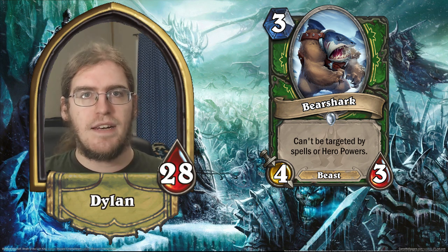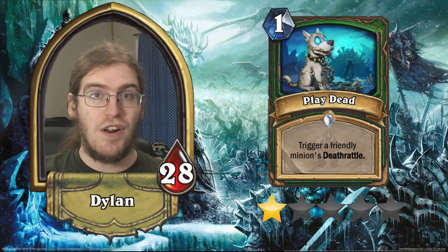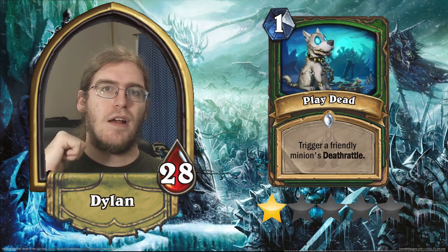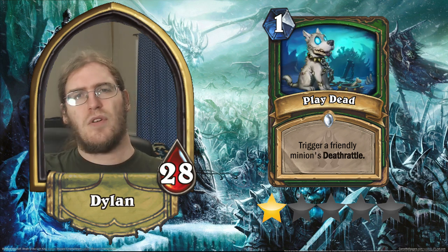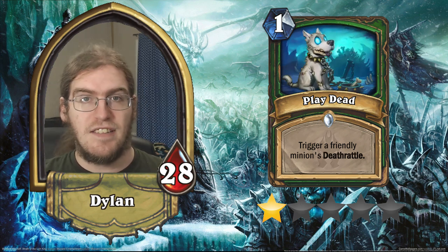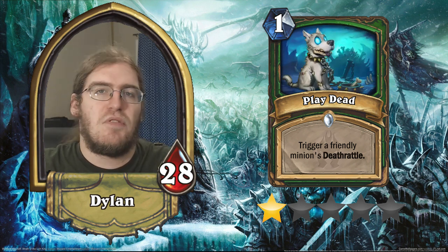Next up we've got Play Dead — a one-mana spell that activates a friendly minion's deathrattle. This is a one-star card to match its mana cost. This effect wasn't good when it was on a 3/3 for three, effectively costing you one health off a normally-statted minion. So using an entire spell slot and paying one mana is ridiculous. If they print some powerful Hunter-exclusive deathrattle in the future, maybe this finds a niche, but it still has to compete with Terror Scale Stalker, which will outclass it in almost every circumstance.